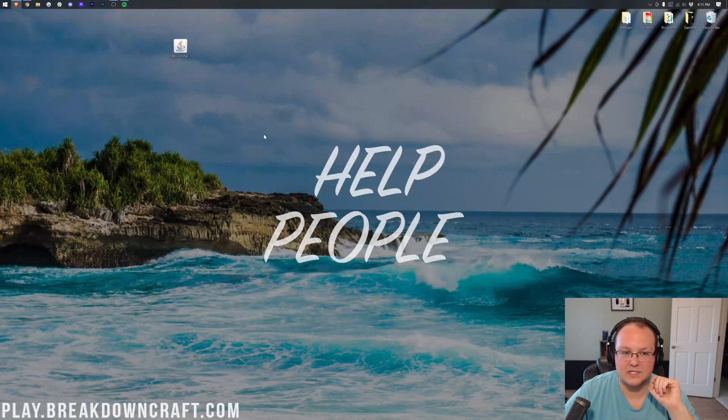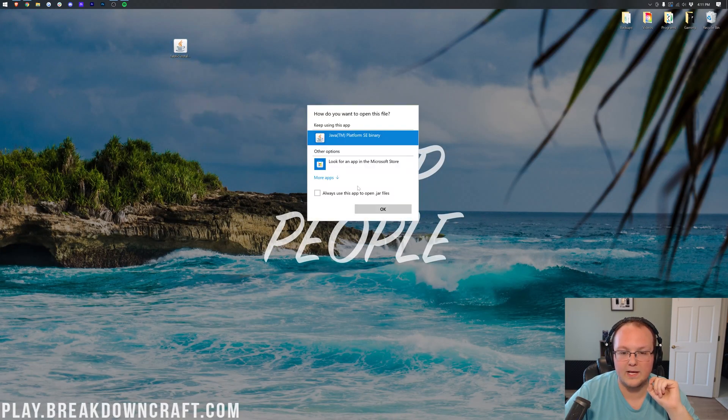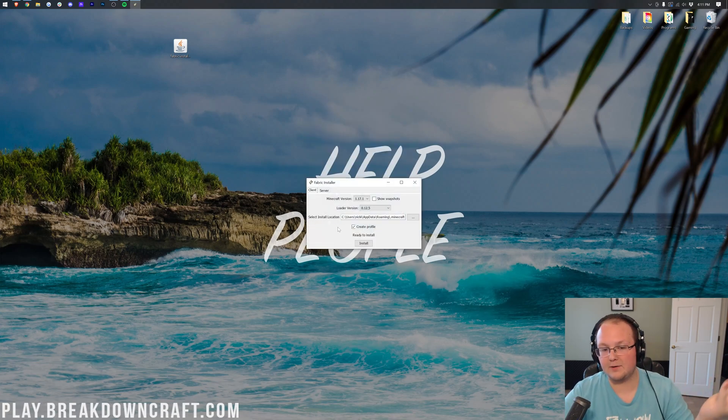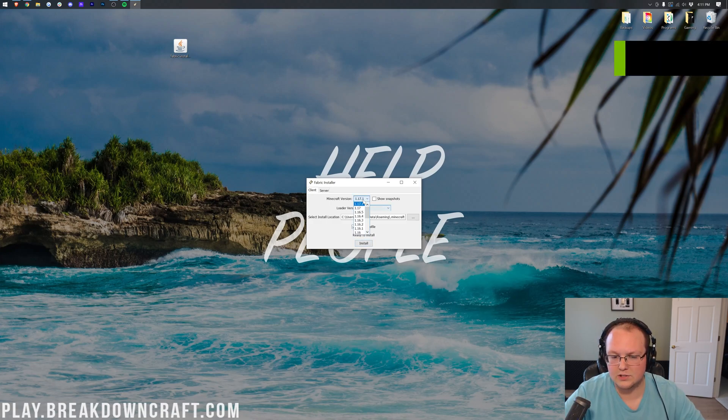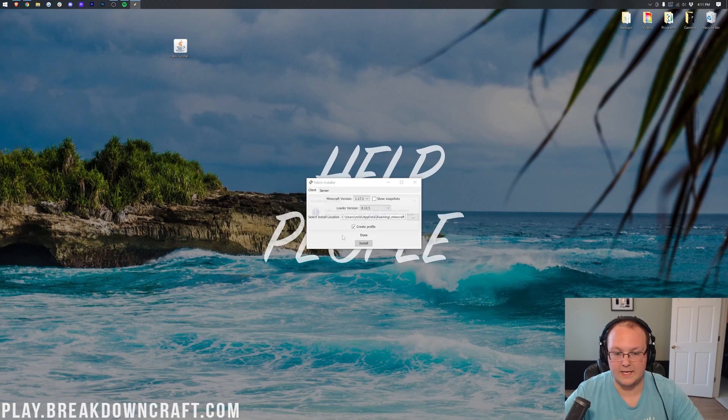Right-click the Fabric installer, click Open With, click Java, and click OK. This will open the Fabric installer. Make sure 'Client' is selected, make sure the version you want is selected — this should work with 1.18, but select whichever version you want — then click Install. Select whether you have the Microsoft Store Launcher or the Standalone Launcher. You should see 'Successfully installed.' Click OK.